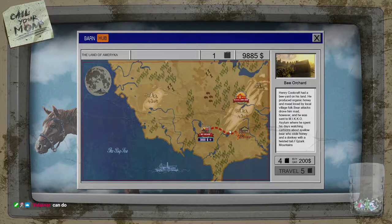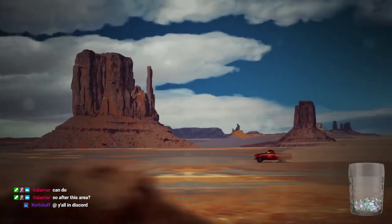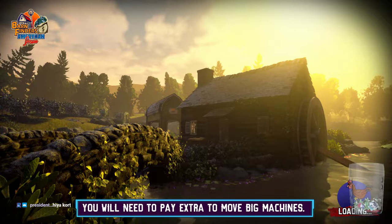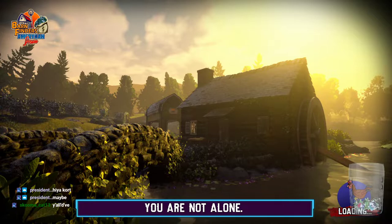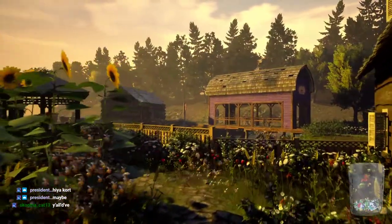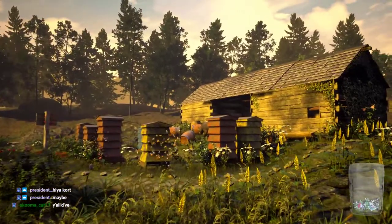Alright, the second of three areas added in the American Dream DLC for Barn Finders - we're going to go to the Bee Orchard. Bear attacks drove him mad - Henry Coolcraft. It's a nice looking place. It looks like the water mill is stuck. Bees! So many bees! And a bear!